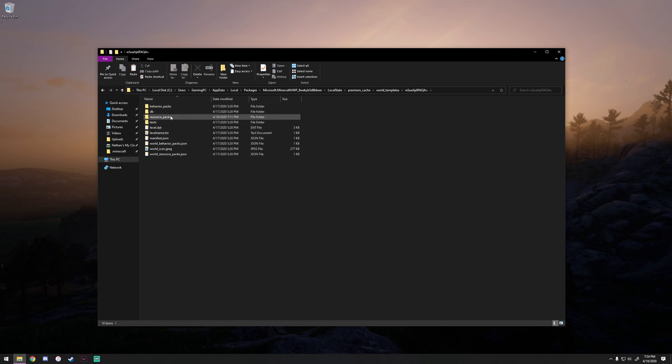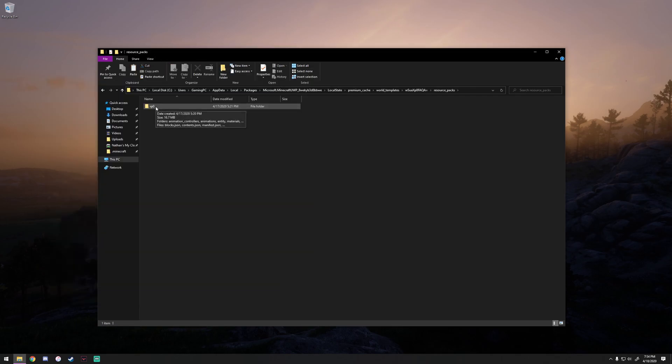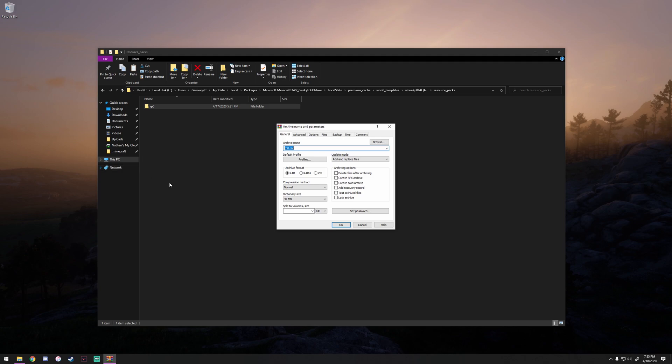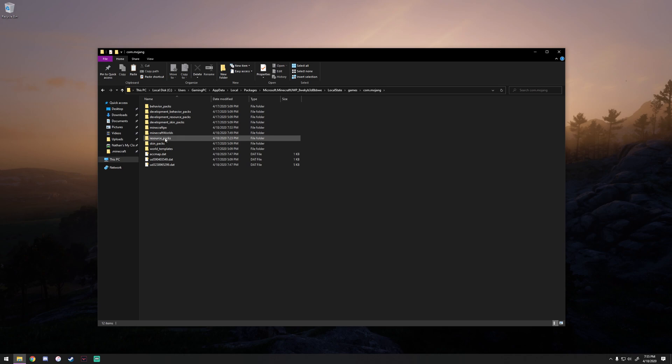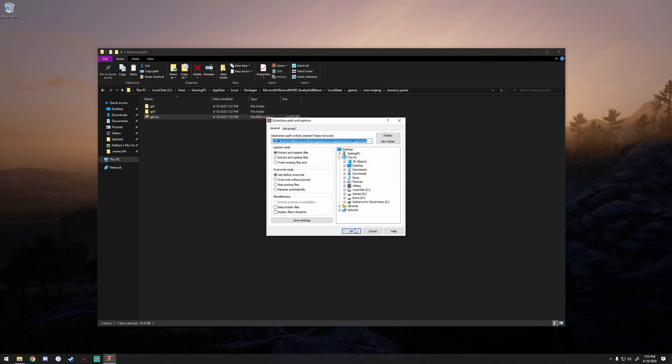When you open these up, you can click on your world icon to see which world it is. So if this is the resource pack you want, go ahead and get the resource pack from here. For me it says RPO; for other people I've seen it say RTX Showcase. What I've noticed is it will not allow me to drag files into my own personal files from here. So what you have to do — if you have WinRAR, you can just add it to an archive, or you can just zip it. Once it's done, copy that, then go back into your Local State folder and go to Games, com.mojang.